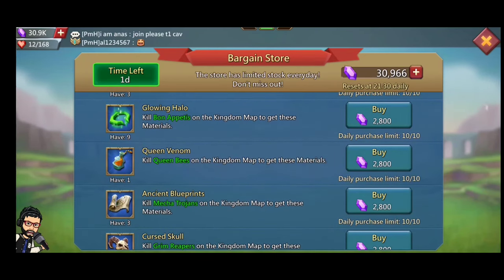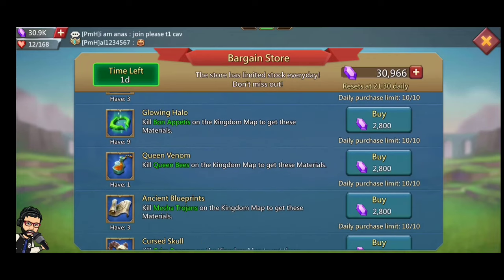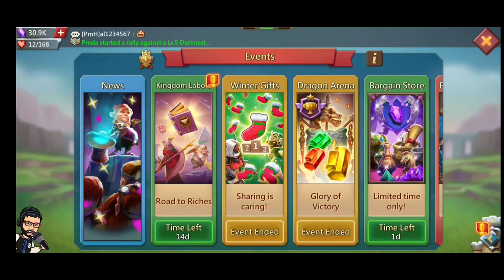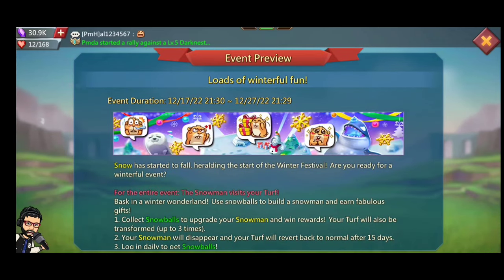The next thing you can get from the Bargain Store is Star Scrolls, which you need to upgrade your castle skin. This is one of the best deals in Lords Mobile — in the Bargain Store you can spend 10,000 gems and get 40 scrolls. You can also use the scrolls to exchange for extra wagon junk.